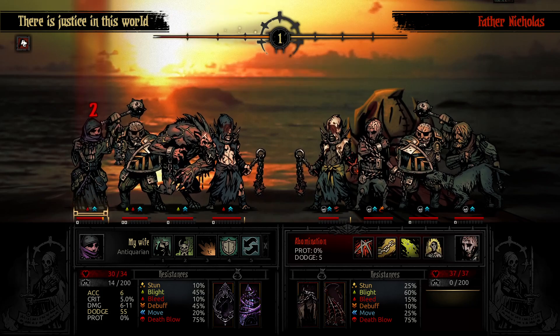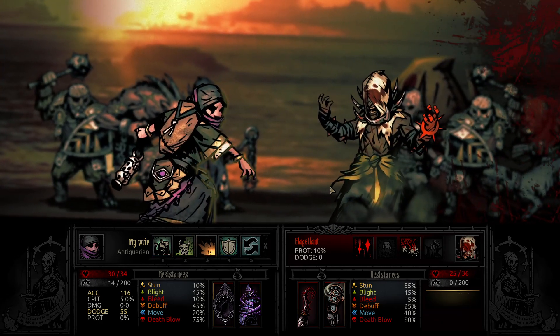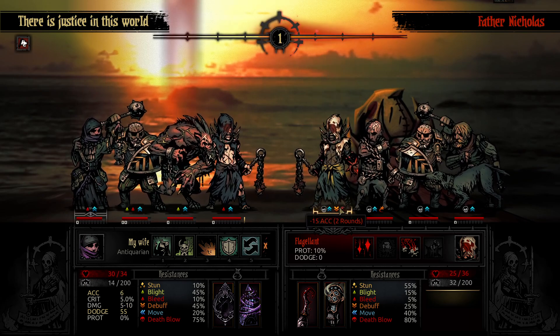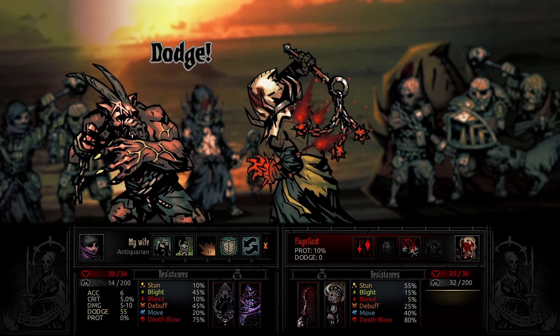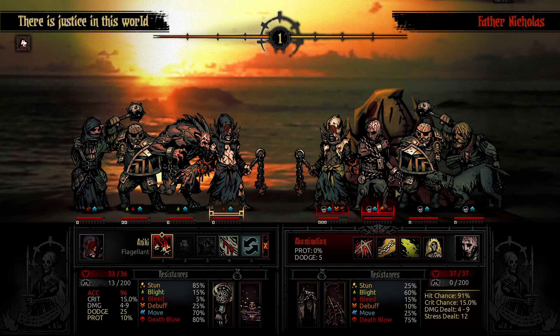She just hurls it at someone's eyes and tries to remove their accuracy. Now, the reason this ability sucks is that it only applies minus 15 accuracy, which really isn't that much, to one character, and it's only for two rounds — it's really not very good. Even the Hellion's Yelp is a hell of a lot better, though we do get immediate value out of it.